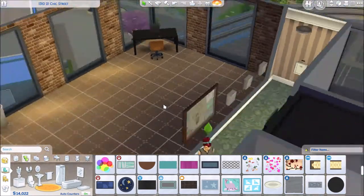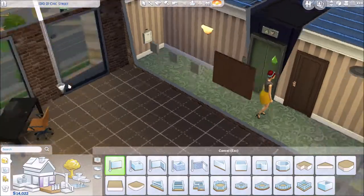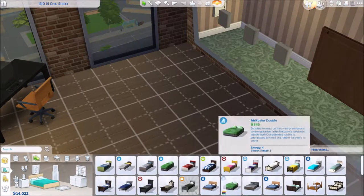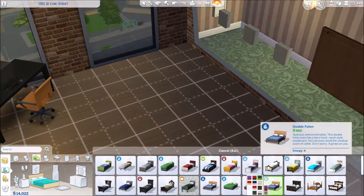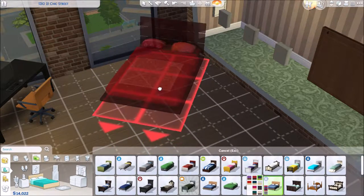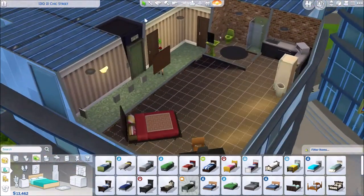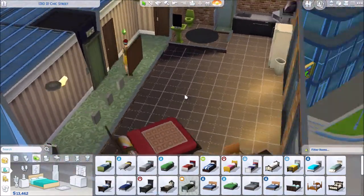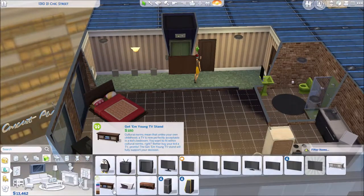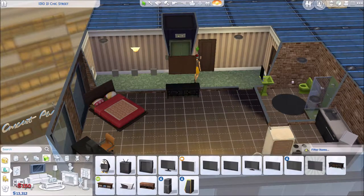Time for a bed. I think about putting in a wall partition but decide not to — let's make it more like a studio where you've got the kitchen, living room, office, and bedroom all in one room, because city living, living on her own, very small apartment, great part of town. I cycle through some of the swatches and decide on the reddish one. I love this bed — it comes with the City Living pack. It's so easy to end up with just a uniform apartment on The Sims, and I like having something a bit more different, a bit more me.